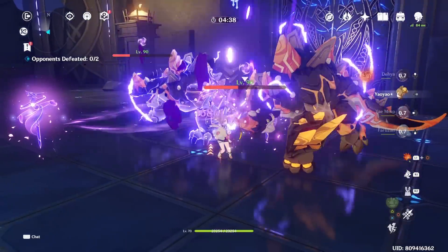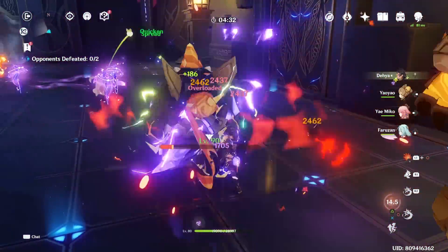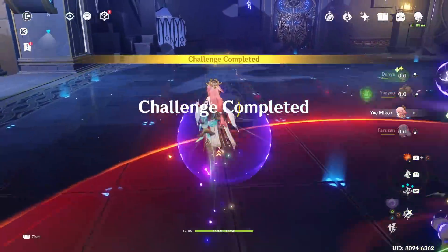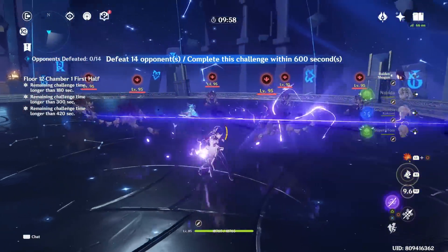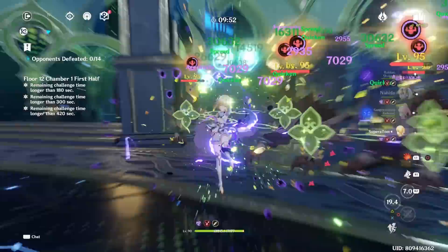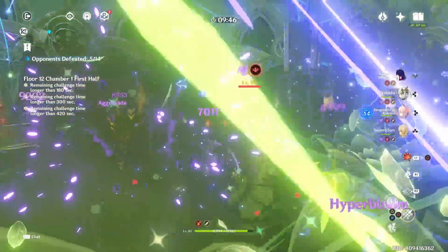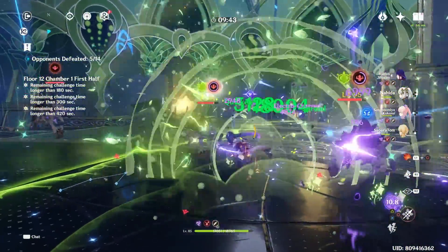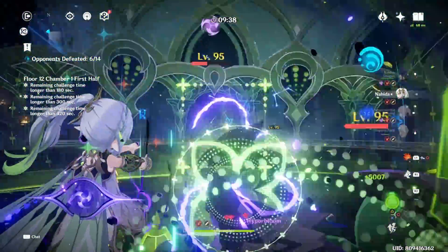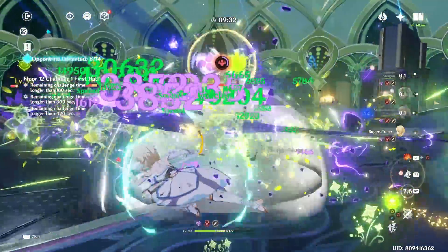The tough thing about this artifact set is it requires your equipped character to be on-field to take damage in order to trigger the stacks before they go off-field. This is why it fits perfectly for Diona, because she's probably the only character that would take damage off-field for your team due to all of her skills. We haven't had an official chance to test it, but if you're up against enemies that do off-field damage — or even through shields like the Wolf enemies — you may still be able to trigger this set, though that's a rare and unreliable occasion.